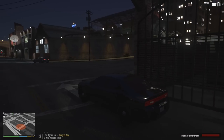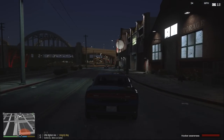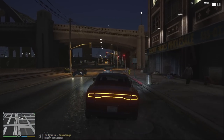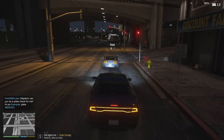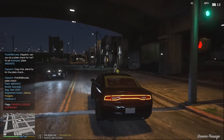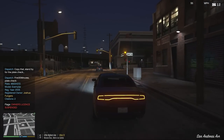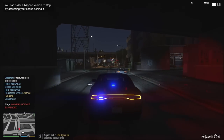Dispatch, we just had a potential customer here. We'll follow them for a little bit. Dispatch, can you run a 10-28 on plate number 46 Edward Edward King 572? Coming back as license suspended for the registered owner — this is a traffic felony. Proceed with caution. We're going to go ahead and pull him over. We're right by the police station.